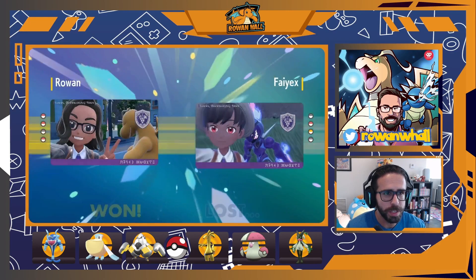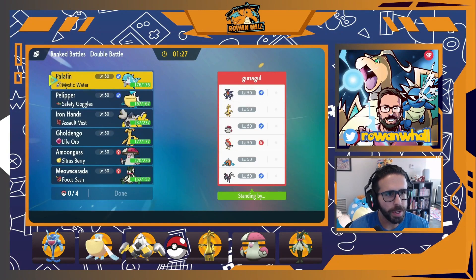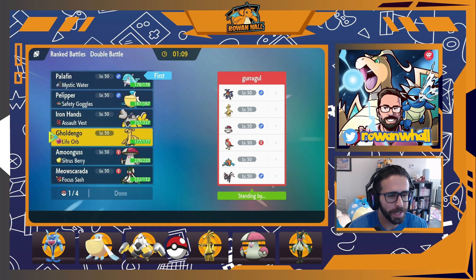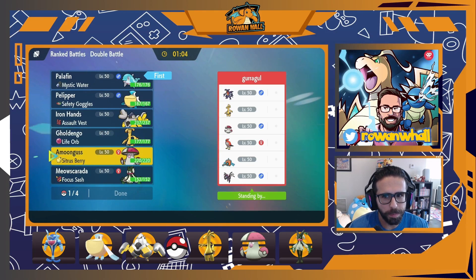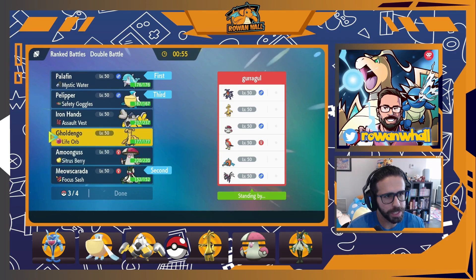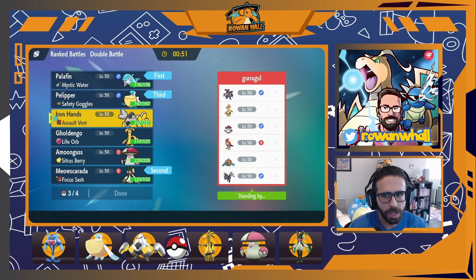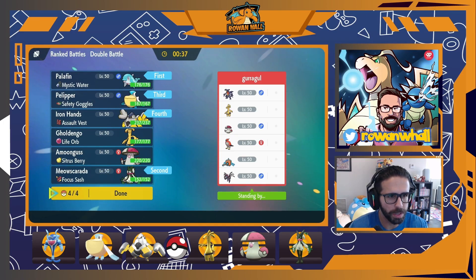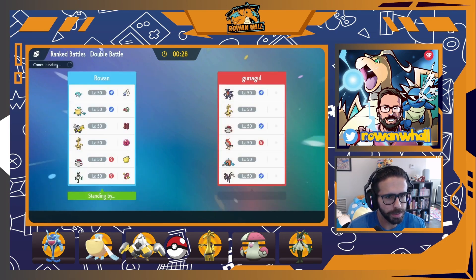Okay, we have yet another Talonflame team here. I think I still like the Palafin lead, but I don't think Gholdengo is going to do very well into this — it's resisted by Rotom, resisted by almost everything here, and if it isn't then it takes super effective damage. What we could do is go with Meowscarada as a partner. There's no sand this time so the Sash will stay intact. We'll keep Pelipper in the back for the ground switch-in. For the fourth slot I'm really leaning Iron Hands as a bulky pivot — they have two immunities so Amoonguss has a lot of answers against them, and Iron Hands with Fake Out pressure as a really bulky switch-in could be nice.